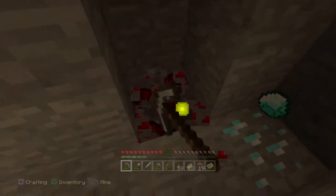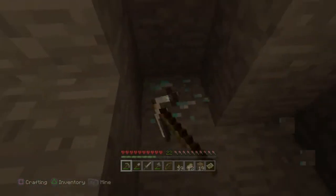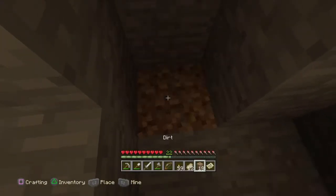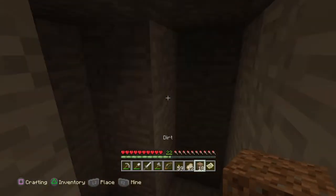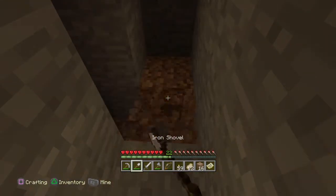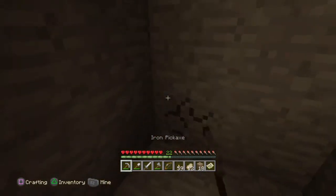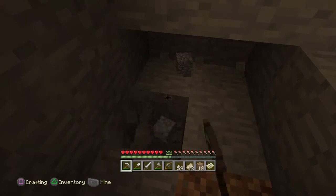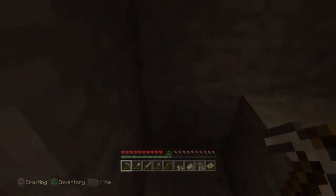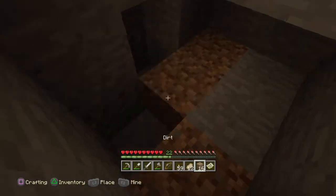Let's get this redstone as well because redstone is a massive help towards XP. And would you believe it — more diamond down below. So that's one, another one, three diamonds. Not too bad, can't complain. Because diamond can sometimes be hidden behind other blocks, let's take a quick look — nothing there, and nothing underneath either. Three diamonds — can't go wrong with that.